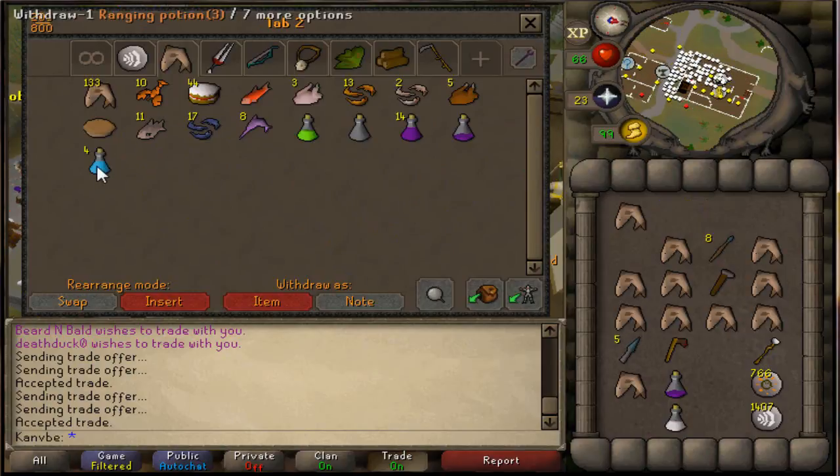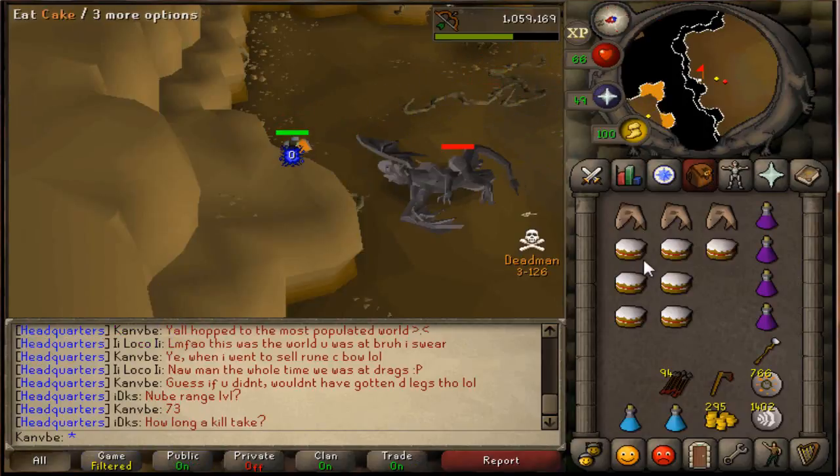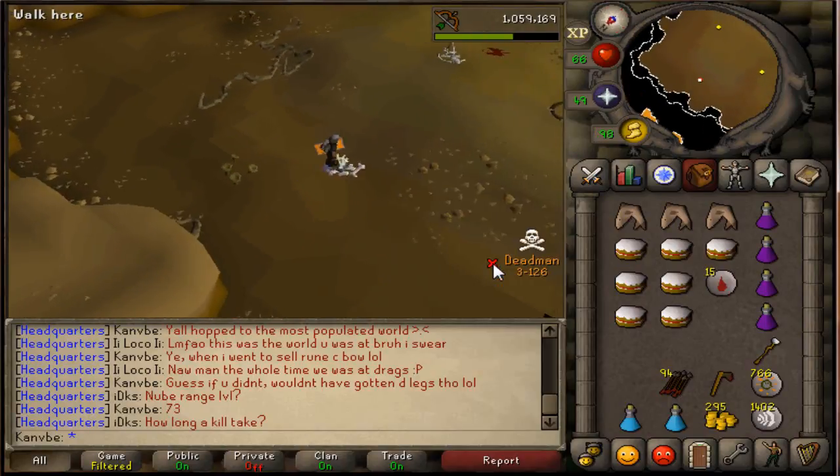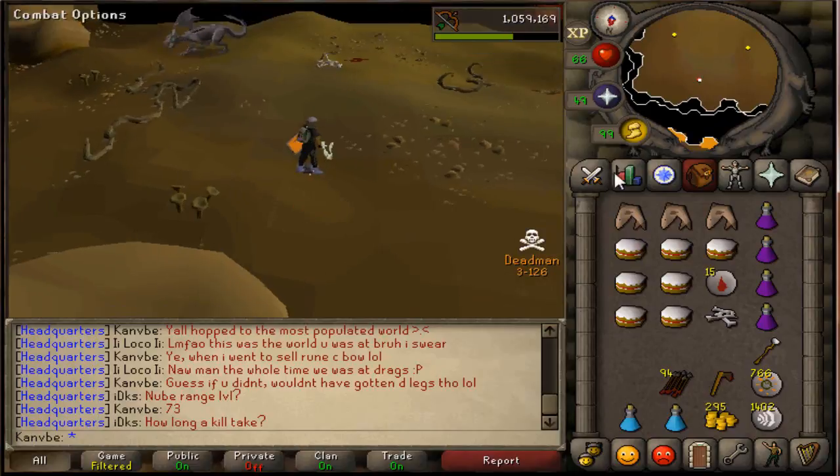Alright, this is the first dragon of the second trip. Blood runes — not bad. Blood runes are going to come in handy when I start doing other bosses.